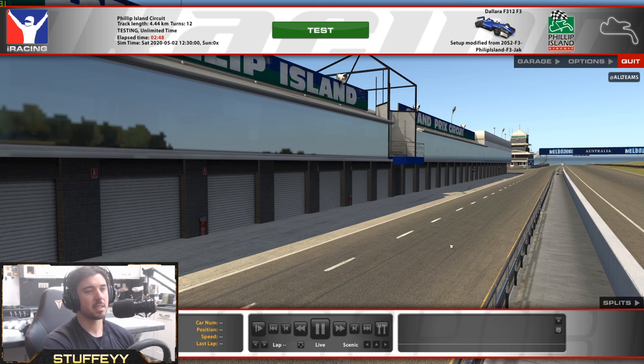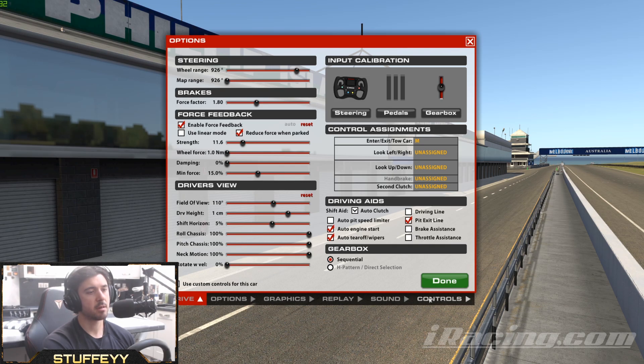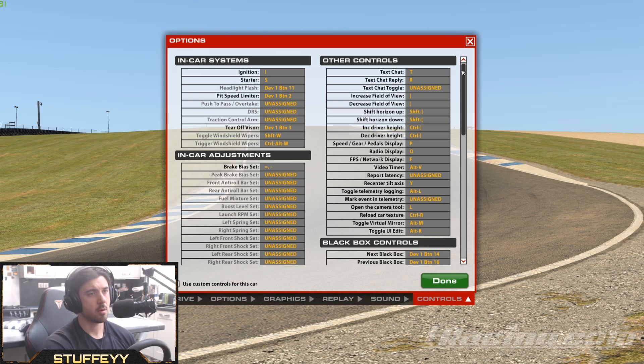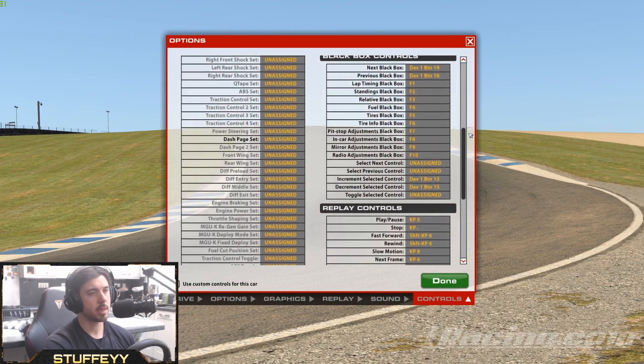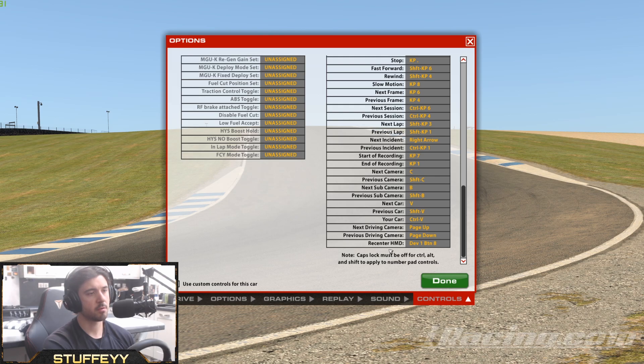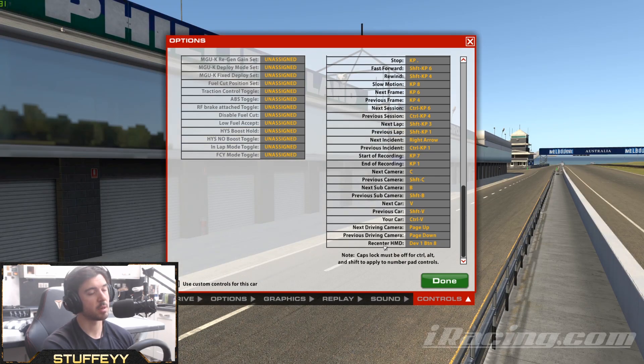So it's a really easy and simple thing to do. What we do is we go over to Options when we're in game, go down to our Controls tab at the bottom, and then go all the way down to the bottom — right at the bottom of Replay Controls. Don't ask me why it's in Replay Controls, but right at the bottom is this one here: Re-center HMD.